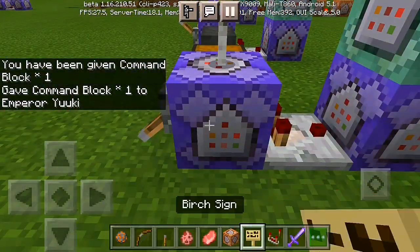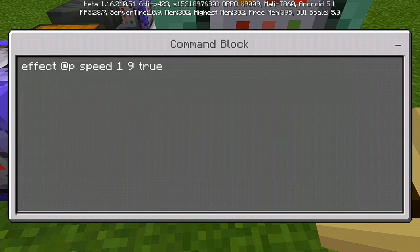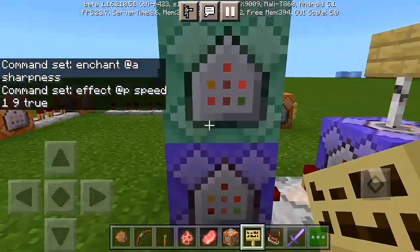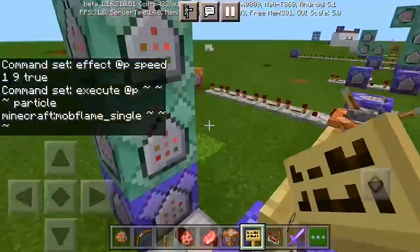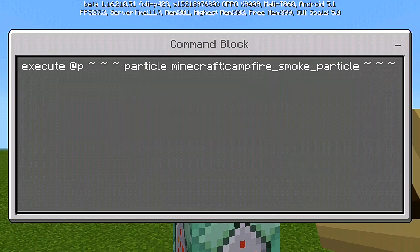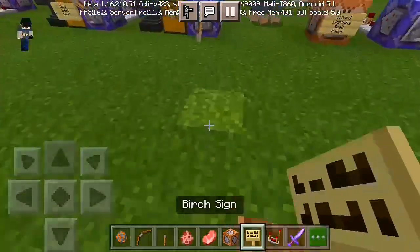Place the command block, then put a lever on it. Set it to repeat and always active, then put in the command: effect @a speed 1 9 true, which gives you the swiftness or speed power. Add another command block on top set to chain and always active with the command: execute at @e run particle minecraft:mob_flame_single ~ ~ ~, which gives the fire flame effect. Then add another chain command block for the smoke effect: execute at @e run particle minecraft:campfire_smoke_particle ~ ~ ~. Then flick the lever to activate.